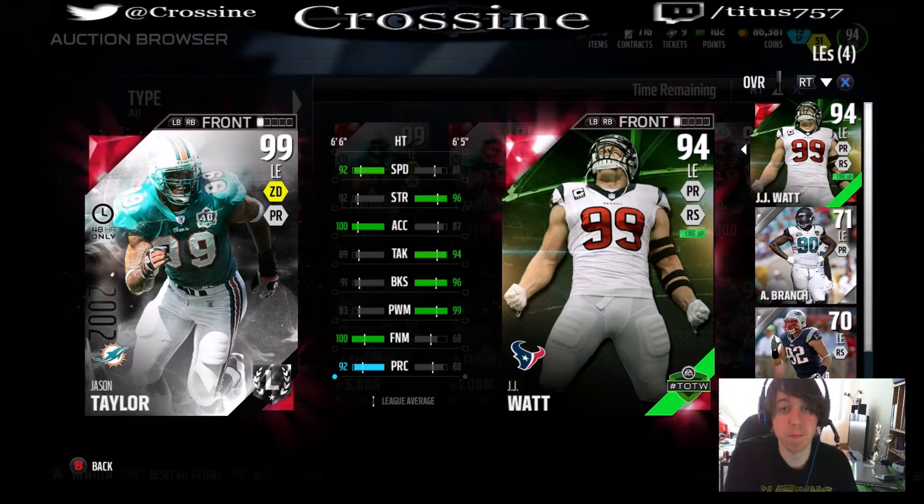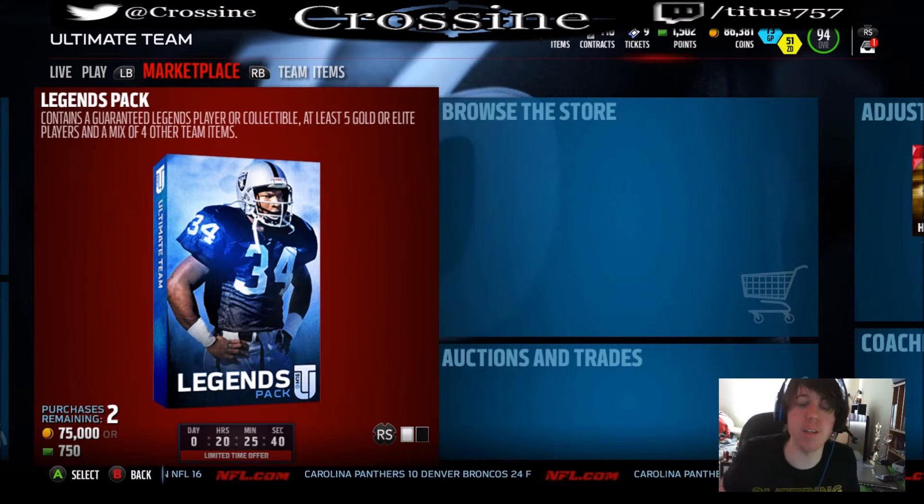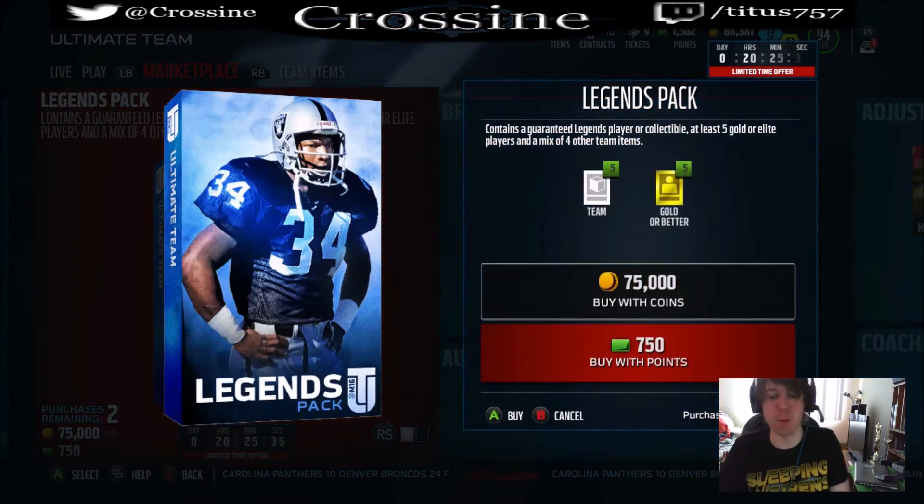There's no question about it. So the question now is can we actually pull one of these two players on camera? We got enough points left over to open up two straggler packs. It'd be pretty awesome to pull one or both out of these two.